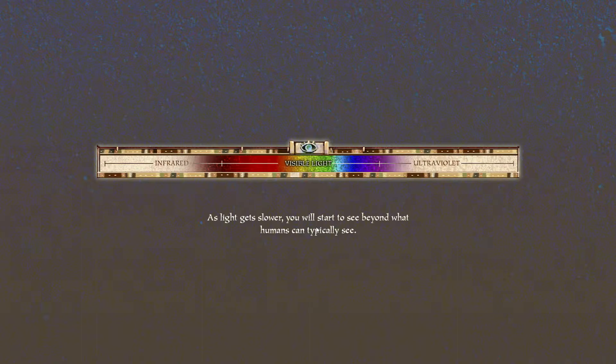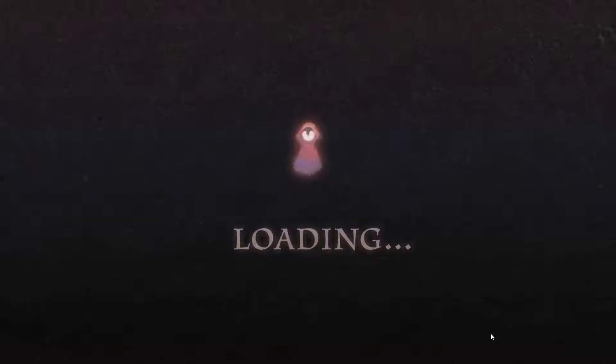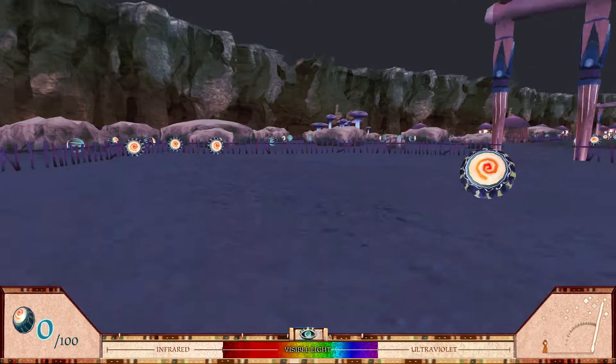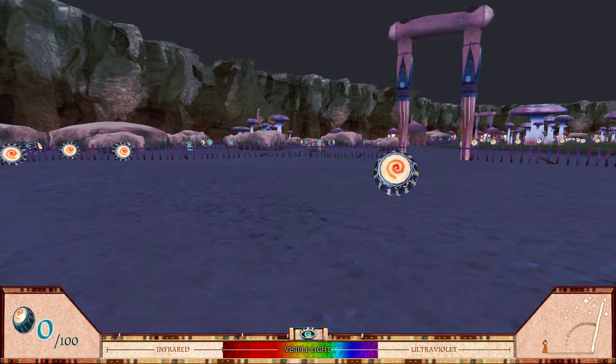This is the light spectrum. As light gets slower you will start to see beyond what humans can typically see. Here we go — this is the visible light right here, and this is the ultraviolet, and this is the infrared. We're in some sort of canyon. At the bottom left we have our orb count — zero out of 100. In the middle we have the visible light to the human eye, to the left of that is infrared, and ultraviolet to the right.